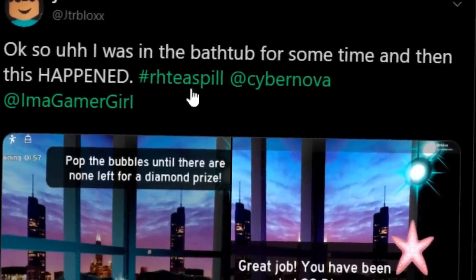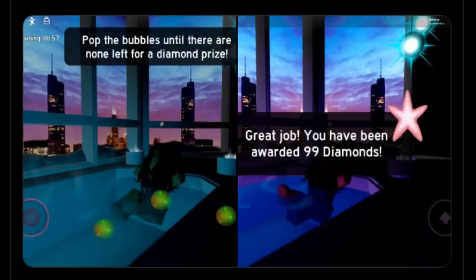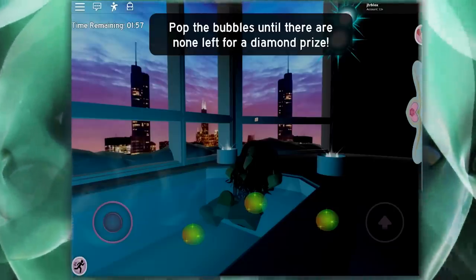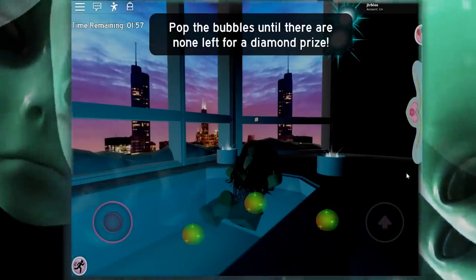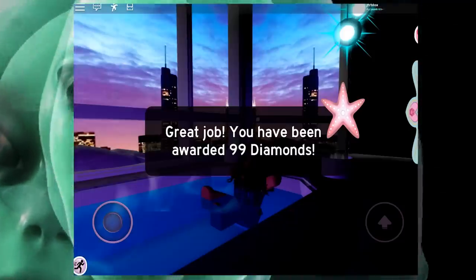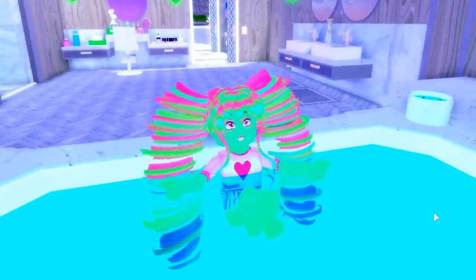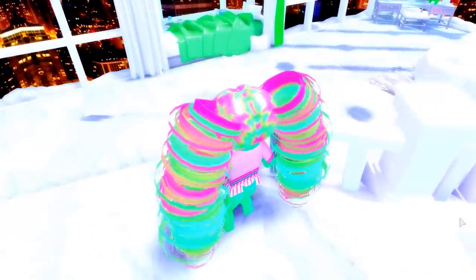From GT Roblox on the hashtag, they were actually in the bathtub when their bubbles popped up. It says 'pop the bubbles until there are none left for a prize.' You can see them sitting in the bathtub with three bubbles and they got 99 diamonds. I'm wondering if it's just diamonds or if we'll get accessories too, and here I am frantically checking my screen - I heard a weird ding noise but I don't see any bubbles, so I don't think mine has happened yet.